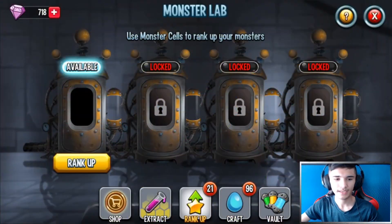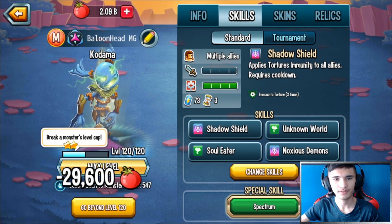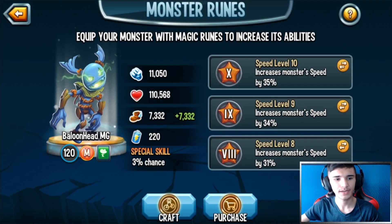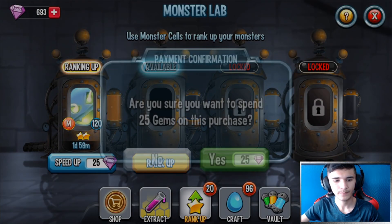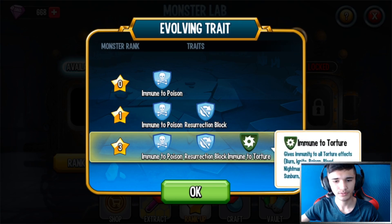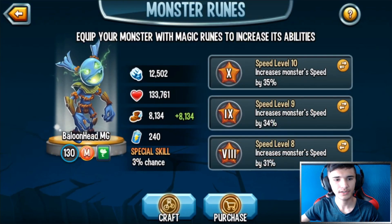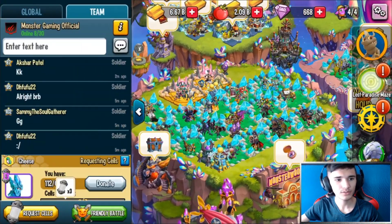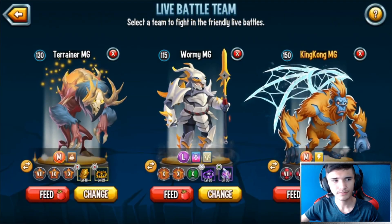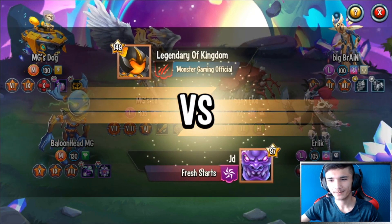At rank two you don't unlock anything new — you just level him up for his stats. Here are the stats with and without the runes at that rank. Now I can finally rank this bad boy up to rank three — here we go, 25 gems. This is when you unlock Immunity to Torture at rank three. Let's get him to level 130. Here are the stats with and without the runes. With the speed runes I have: 16,268 speed. We can save rank 5 testing for level 150. Let's continue testing on PvP.